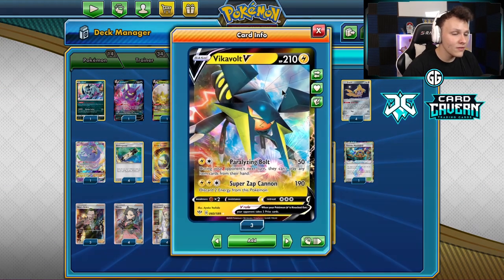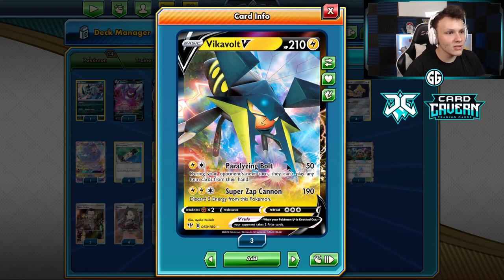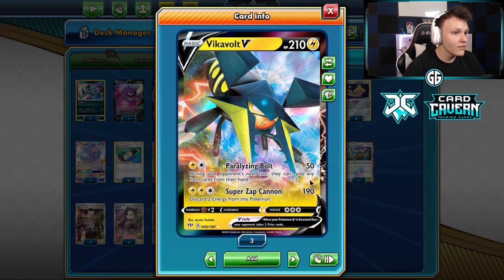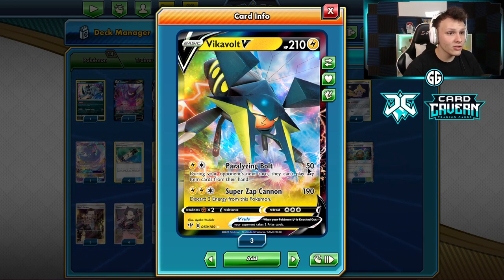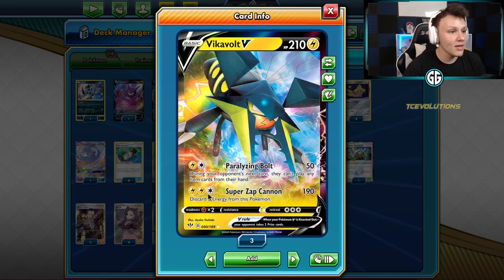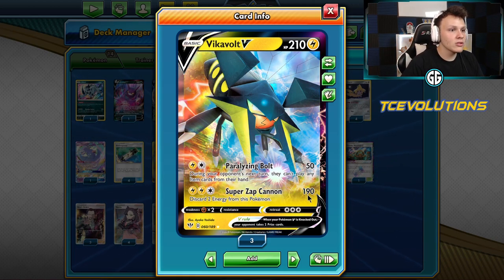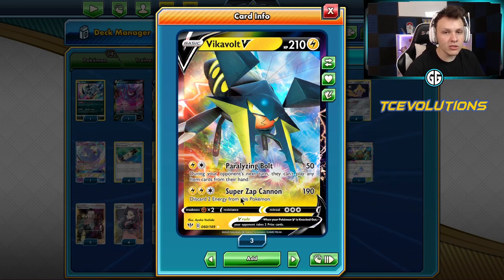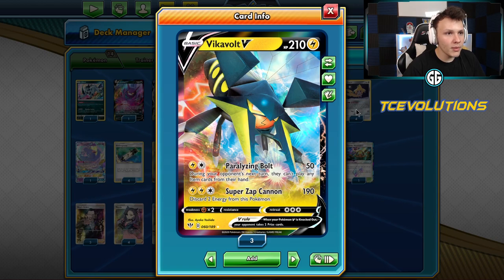This has been my favorite deck so far — it's the Vika Vault deck with the Paralyzing Vault. One of the main reasons this card is good: 50 damage, Lightning Colorless. The opponent can't play any item cards from their hand during their turn, plus 50 damage. And it's got that Super Zap Cannon, Lightning Lightning Colorless, at 190 damage.